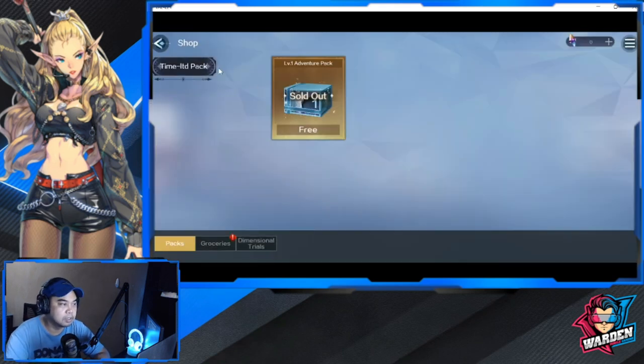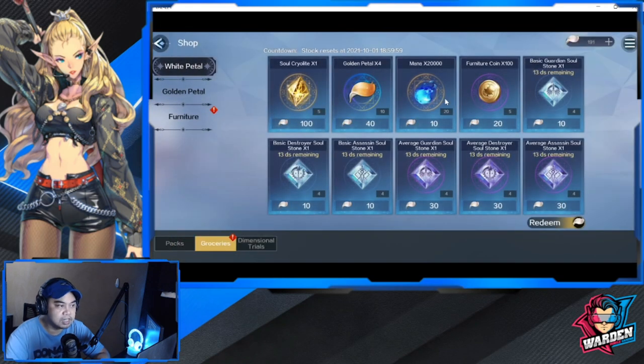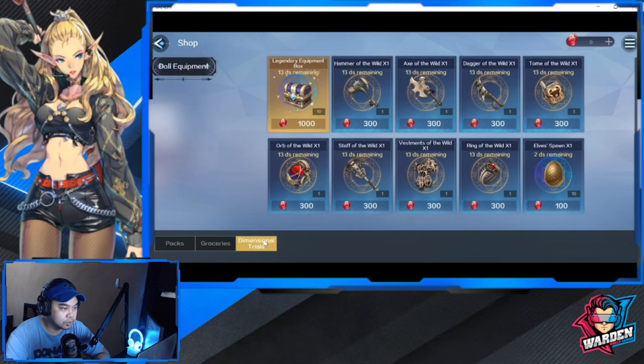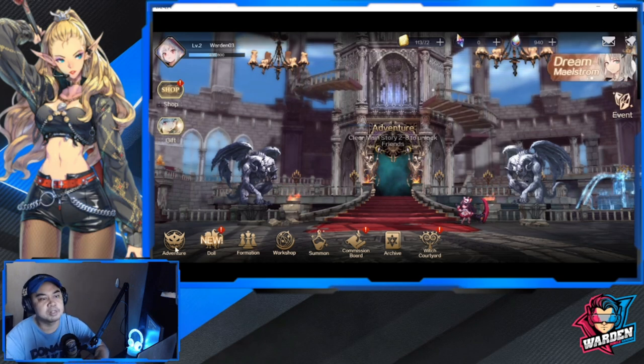The Shop has some items available — groceries, level-up items, and basic furniture. I think there's going to be a dorm type feature for the game, which is why there's furniture. There's also doll equipment available in the shop.